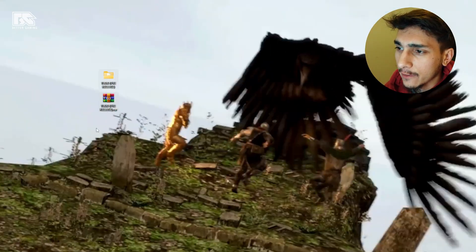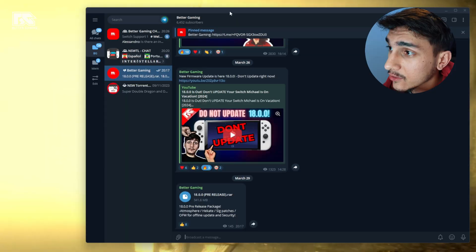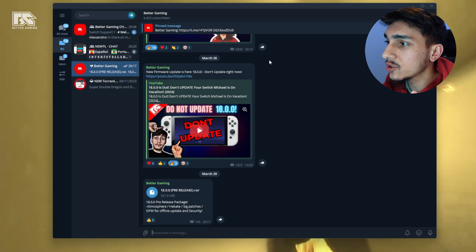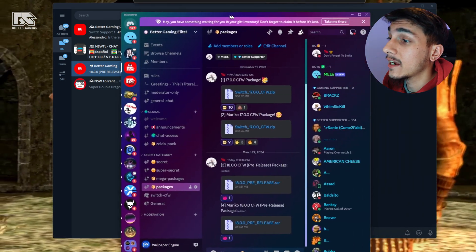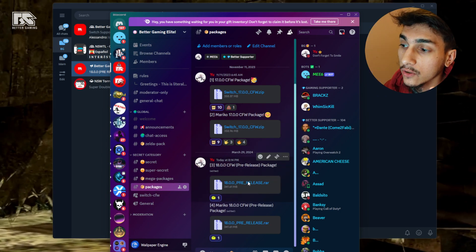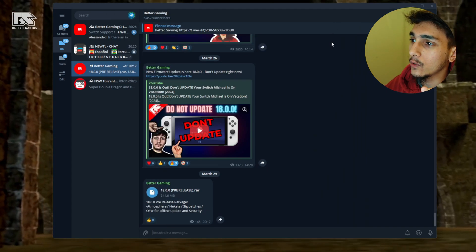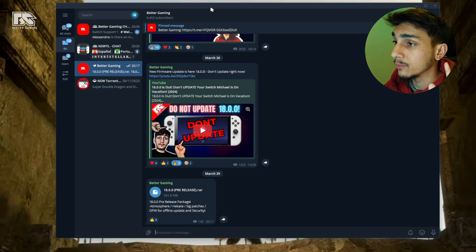To get to the point, as you can see we have files which you can download from Telegram — first things first. I just uploaded it here on Telegram, you can click on the link inside the description. If you are a Patreon supporter and have Patreon and Discord connected, you can also get it from Discord because it's in a special hidden category — a special perk for supporters.